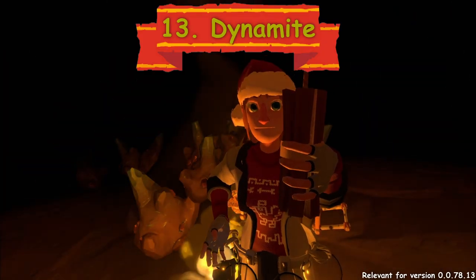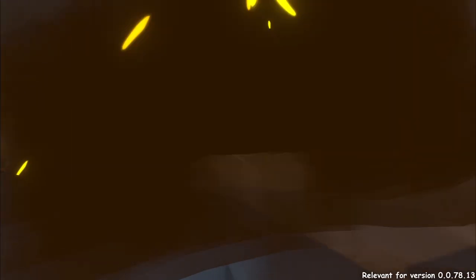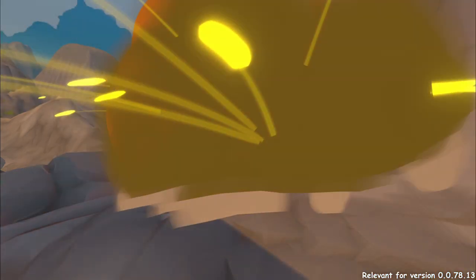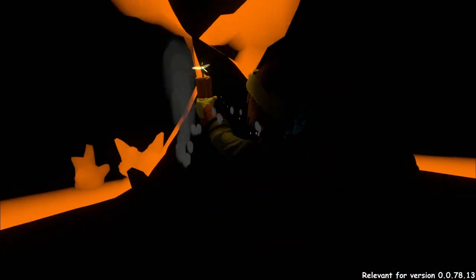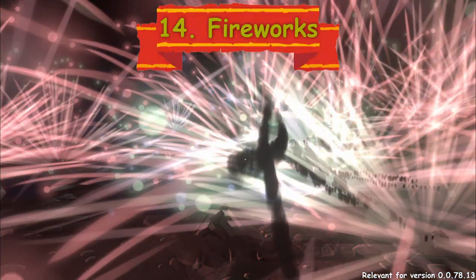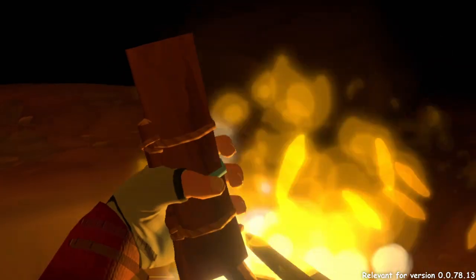Dynamite. It can kill — maybe not right away. You can also use it to mine, but not silver and mithril, or just to light the area. Fireworks — it's not necessary to put a firework in the ground. You can hold it, light it, and release it in the chosen direction. It illuminates a big area and looks awesome.